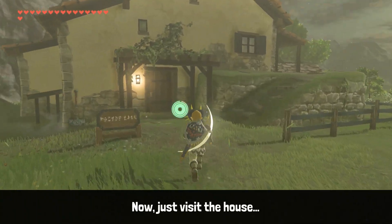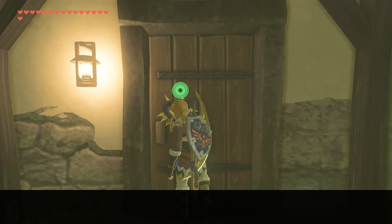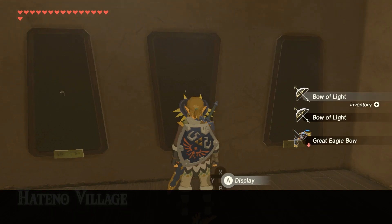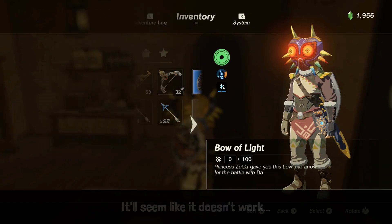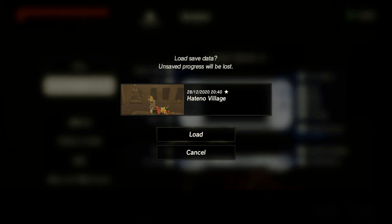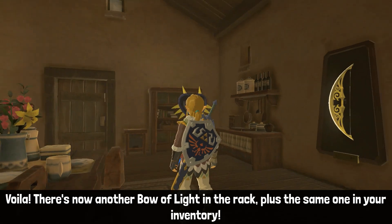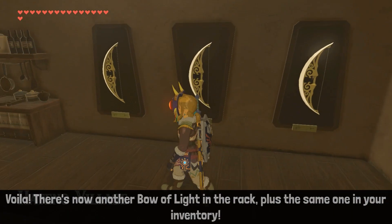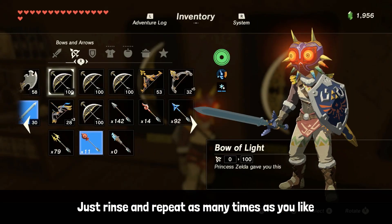Just visit the house and try to use the Bow Rack while the Bow of Light is equipped. It'll seem like it doesn't work. However, if you then save and reload — voila! There's now another Bow of Light in the rack, plus the same one still in your inventory.